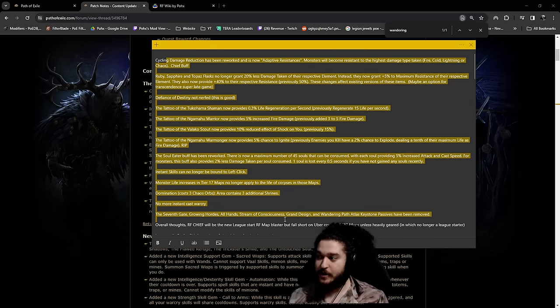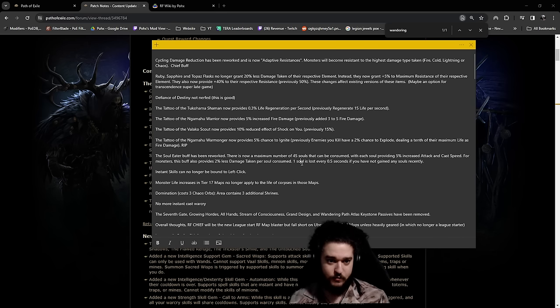Starting off with cycling damage reduction: you ever come across those mobs that say 'cycling damage reduction'? They're literally like immune to your damage. Well, instead of becoming basically immune, they're now going to be resistant. Chieftain ignores this, so this is a chieftain buff because chieftain does not care about this mod at all. This makes chieftain a little bit smoother in your mapping experience against those tanky rares.